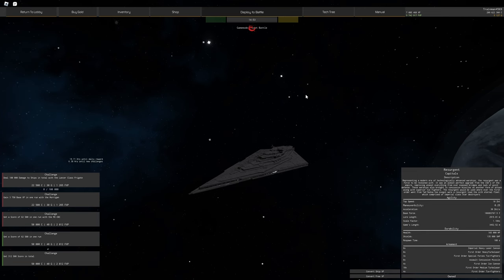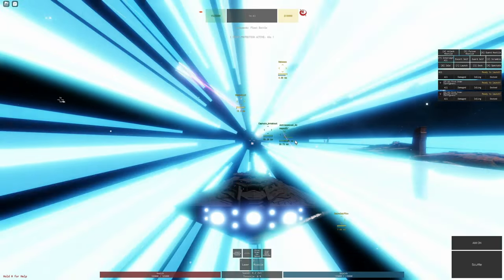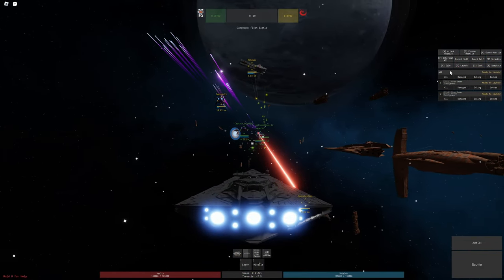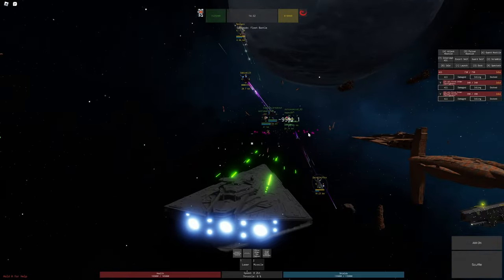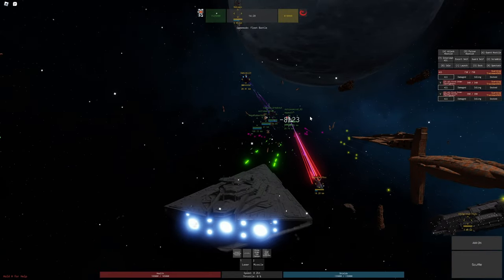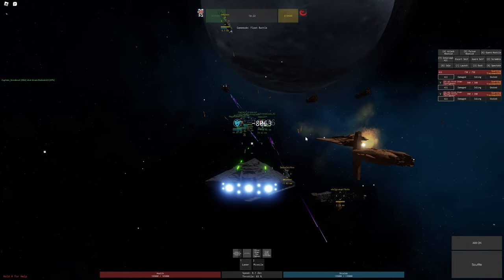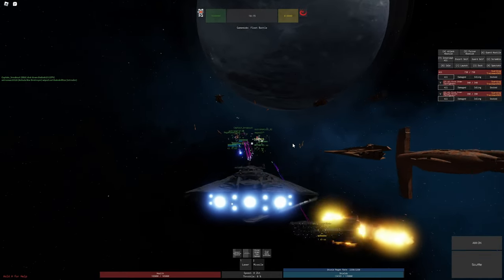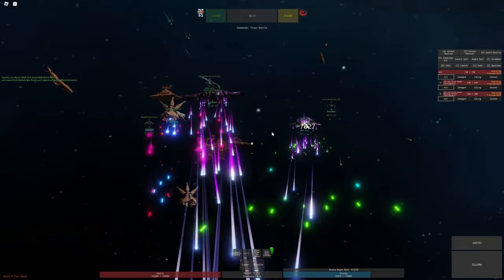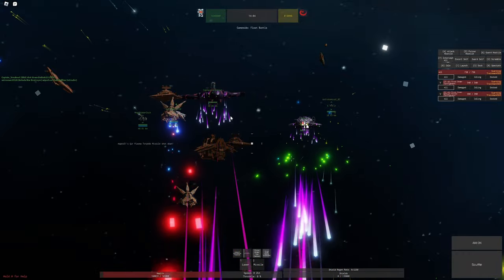As for play styles, there are four main types. The first is simply spawning in, selecting targets, and shooting while slowly advancing or staying in your spawn — basically not maneuvering. This is for ships that can't really maneuver, like the Resurgent, which only goes about 10 ZKT. You're not dodging anything in that ship, so you might as well lurk and act as a damage sponge.